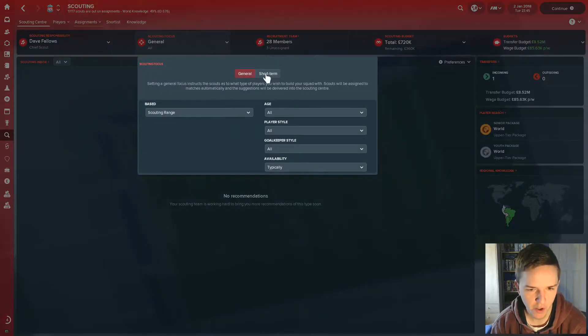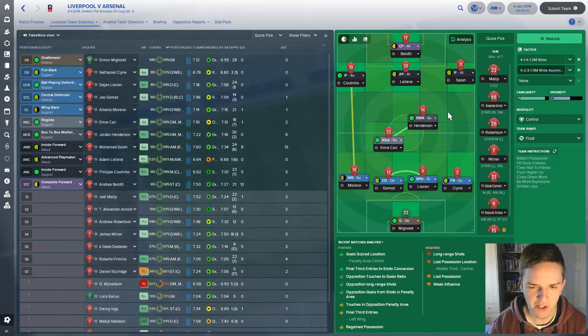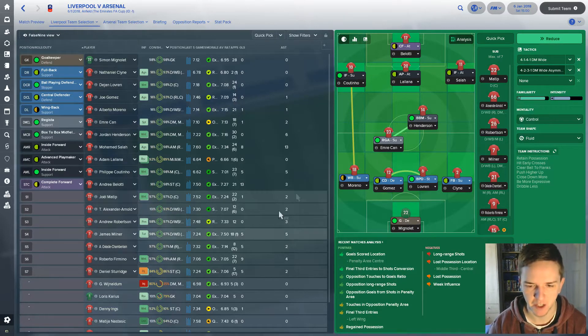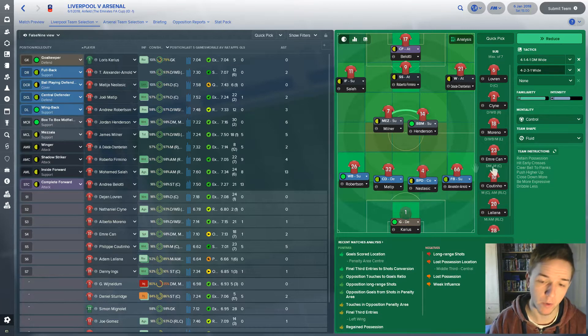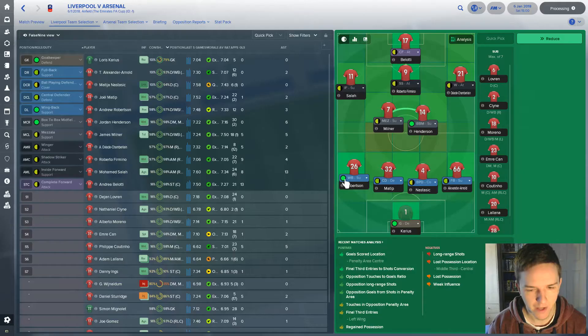We could set a short-term scouting focus and ask them to look for defensive midfielder options. Now it's Liverpool versus Arsenal in the FA Cup third round — I won't be showing this one live, just the goals. The team is quite changed for this cup game: Karius in goal, the Ox is back, Firmino, Salah, Milner, Robertson, Alexander-Arnold — almost every player is different from the usual lineup.